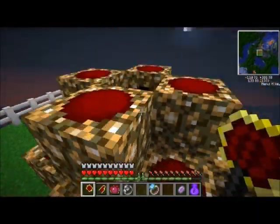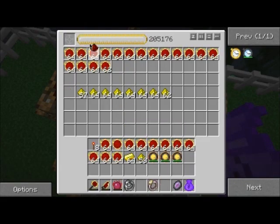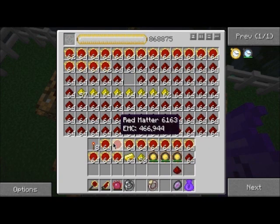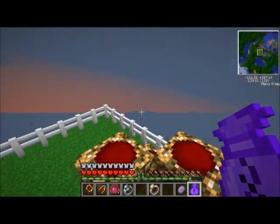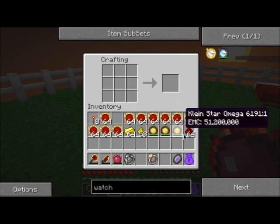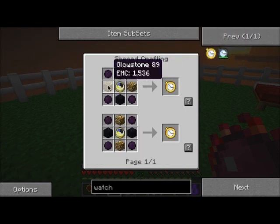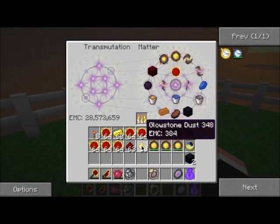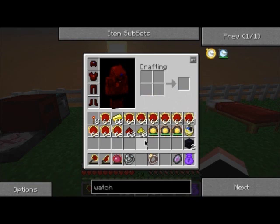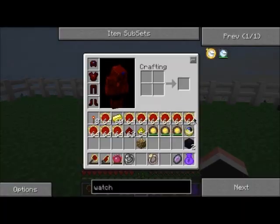No, I need redstone, don't I. Crap, don't have any redstone. Oh dear god. It's fine, it's fine. Now - that makes a clock. Now I need two redstone blocks, two obsidian, and four dark matter. Does this count as fuel? Okay, how many do you need - two? Okay.